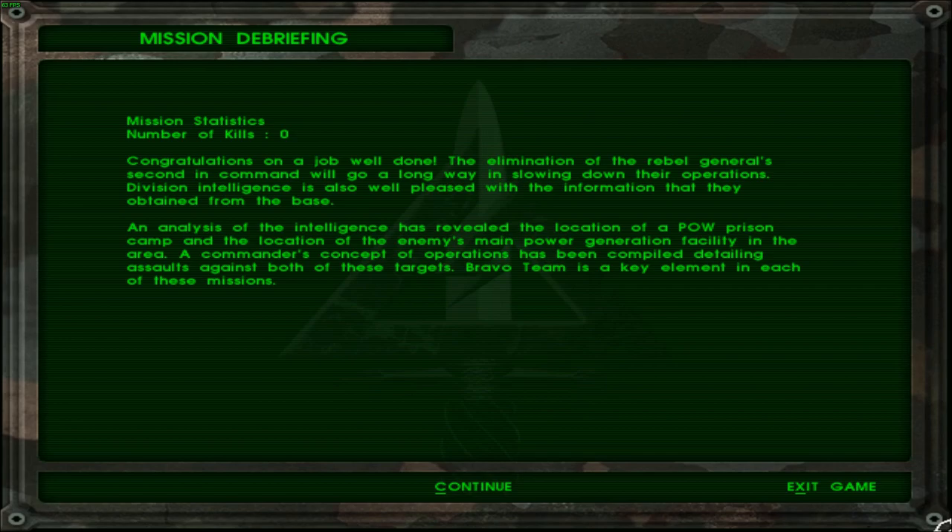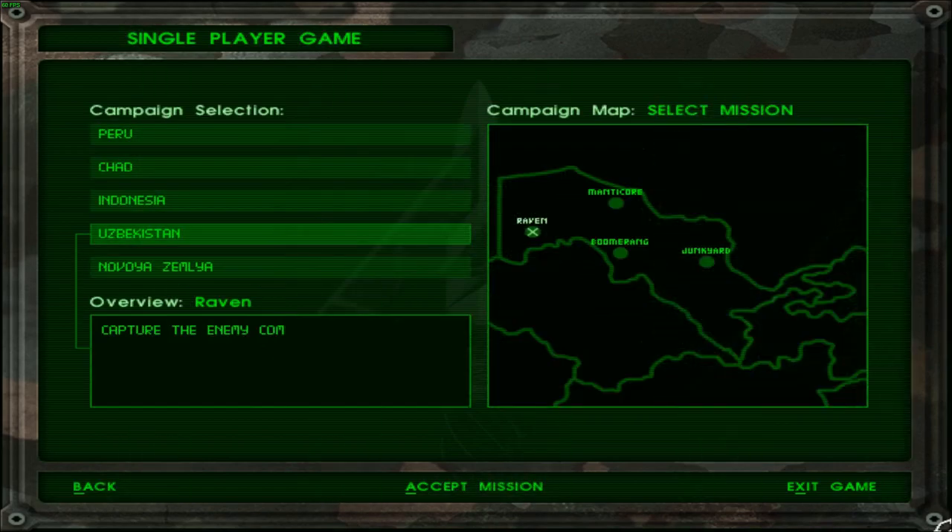A commander's concept of operations has been compiled detailing assaults against both targets. Bravo team is a key element in each of these missions — of course. So Manticore was already unlocked, and apart from that, Boomerang and Junkyard have also been unlocked for us. Rescue American POWs — the obvious. Though how are Americans being prisoners of war in a civil war between people in Uzbekistan? Destroy the enemy power generation facilities, designated objective. The next time we meet, we will be covering Manticore. Thank you for tuning in to watch Operation Raven — until next time, take care, farewell.